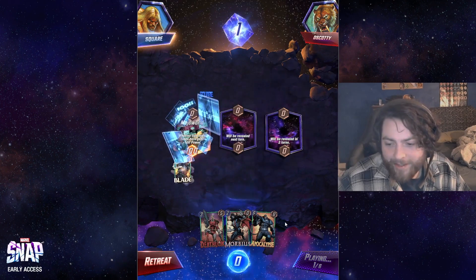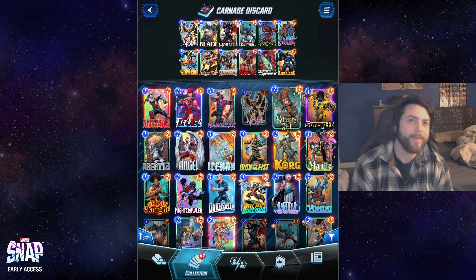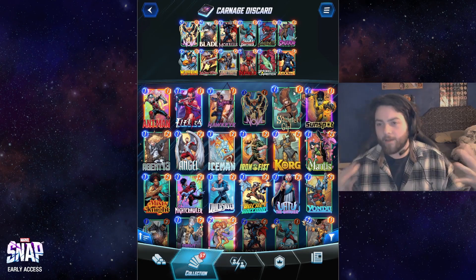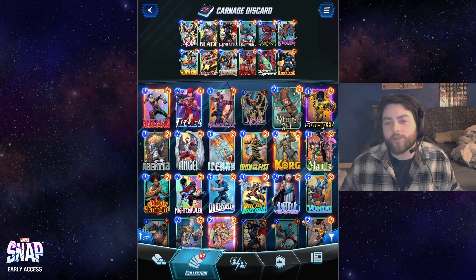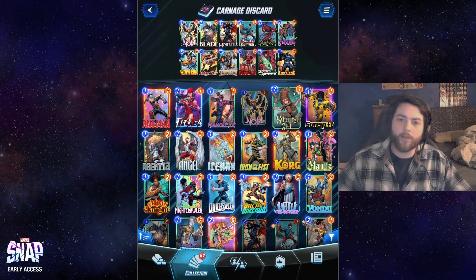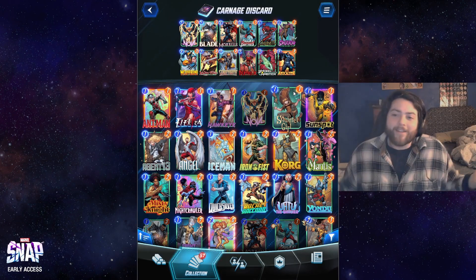Hello everybody and welcome back to another Marvel Snap video. Today I have a deck that is not for the faint of heart — it's like the discard deck and destroy deck kind of mixed together. Some games you draw really well and have insanely strong turns, and other times you consistently have the worst card discarded, or they copy your Apocalypse and White Queen it. But it's really fun and exciting.